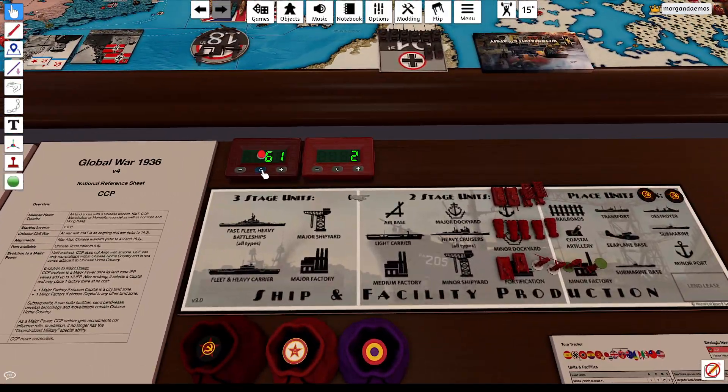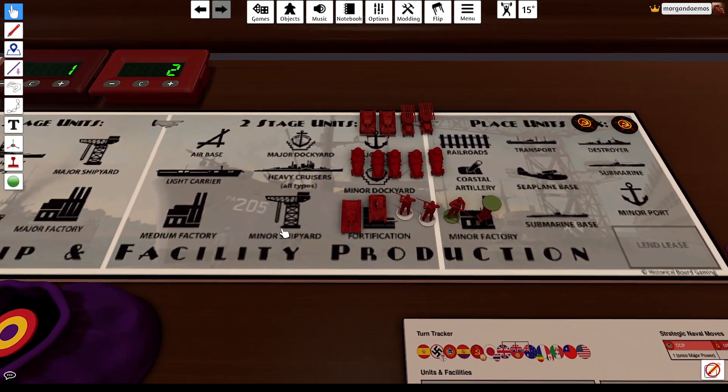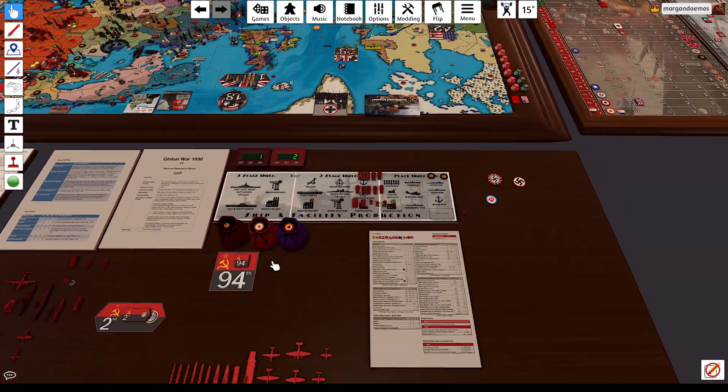So let's get to our buy phase. We've got 61 IPP and we're gonna spend 60 of it. Pretty boring but simple buy here: two T-34s, two Katushas — that's 20. Five advanced mechs — that's another 20. And then for another package of 20: a medium armor, a light armor, two airborne, a militia, and a militia upgrade. So that all equals 60, and I had 61.